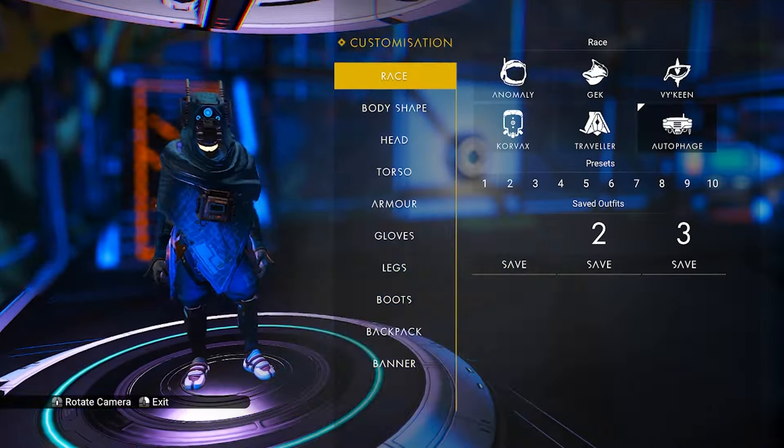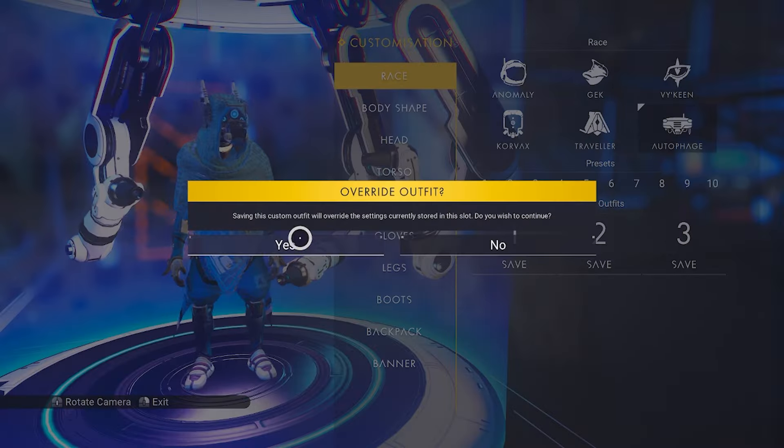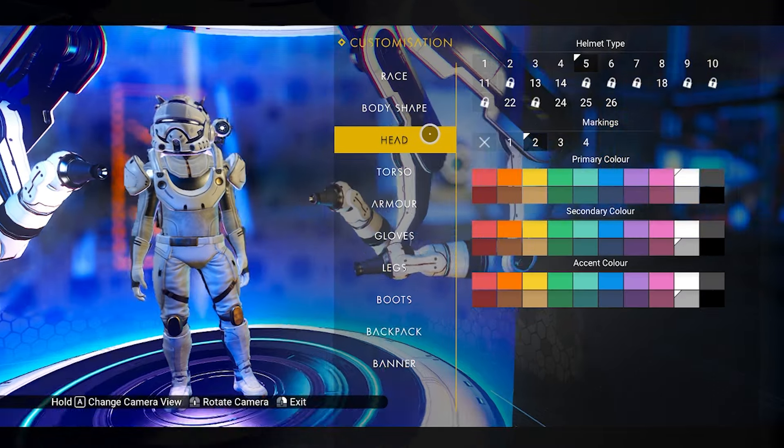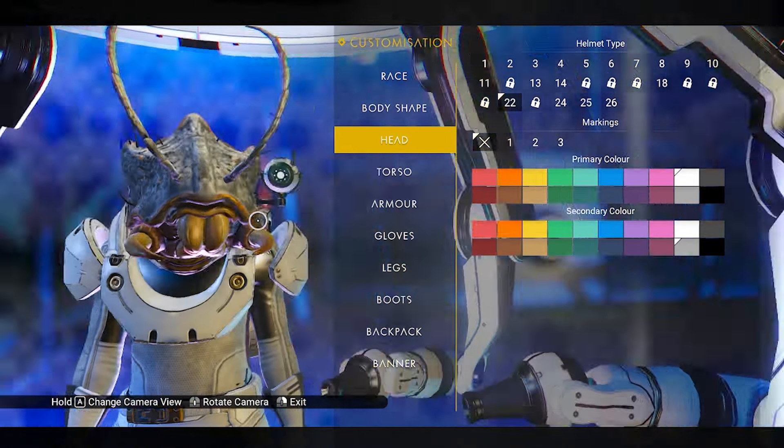Welcome to the video. Today I'm going to show you exactly how to spawn and eliminate the Brute Mother, and then get the four customizable masks that you can customize according to your personal preference. Here is the mask, and then we're going to jump straight into the video.